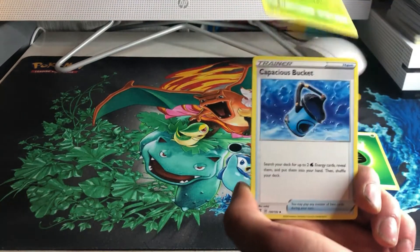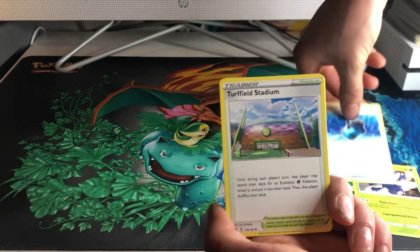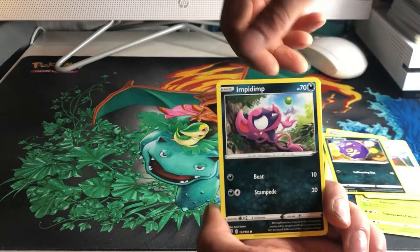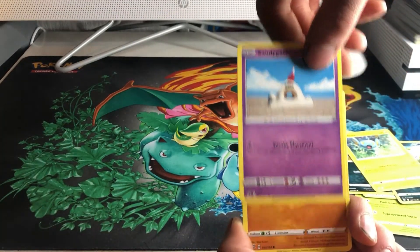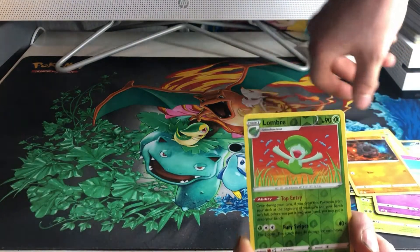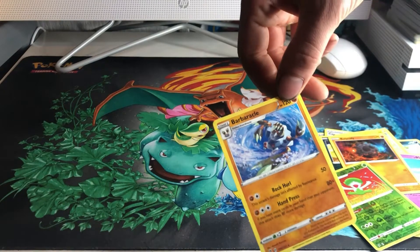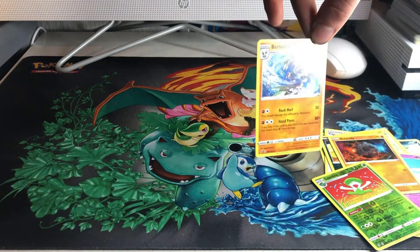Leaf Energy, Heracross — one of the best bug Pokémon out there — Cautious Bucket, Truffled Stadium, Koffing, Impidimp, Shinx, Sandygast, Roly Coly, a Reverse Holo Lombre, and a Barbaracle Renon Holographic for my last card there.